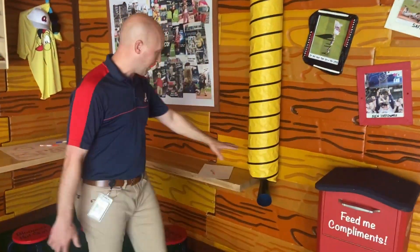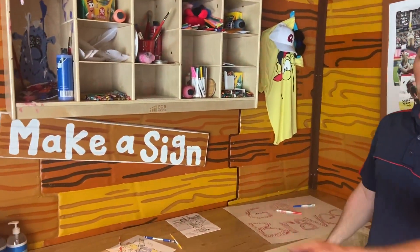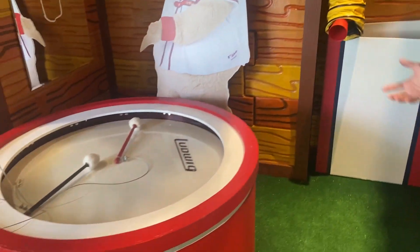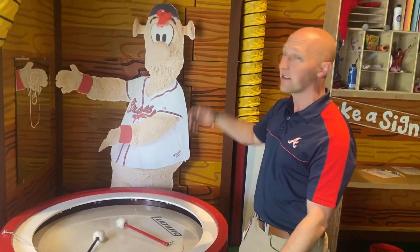You can come in here, write letters to Blooper, make signs for the game, and color sheets. You can also bang on a miniature version of the big drum that's up on the Coca-Cola corner — come up here, bang that, and enjoy the talk toots. It's a fun, interactive space that Blooper wanted to bring to all the kids.